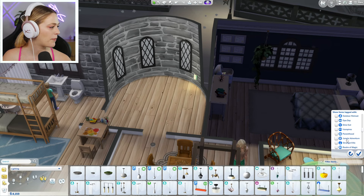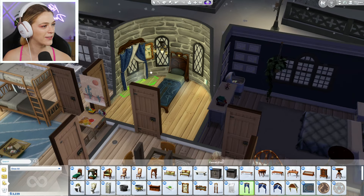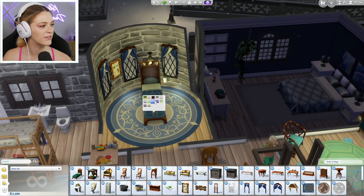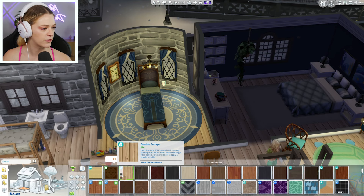Magic room makeover for Merlin! I'm so excited. We're going to mostly use items from his pack — Realm of Magic. There is a Realm of Magic bed — oh, magical! We're going to size it down, add a nice little rug. It fits perfectly in the room. I've never done a rug this big. It's so magical. Part of me wants a darker color for this flooring — maybe black. Oh yeah.